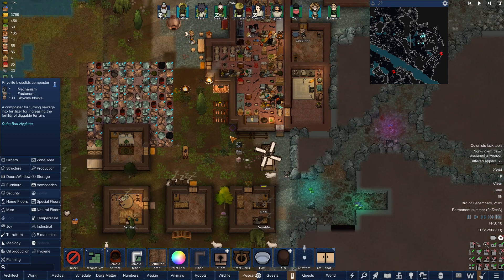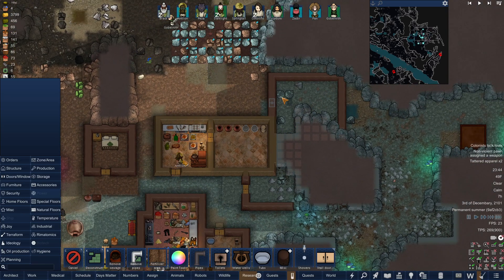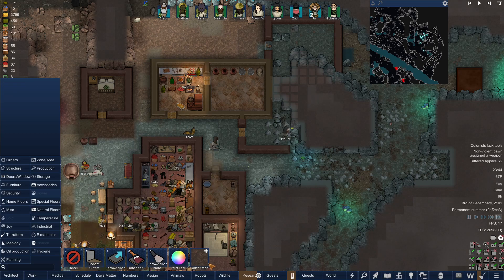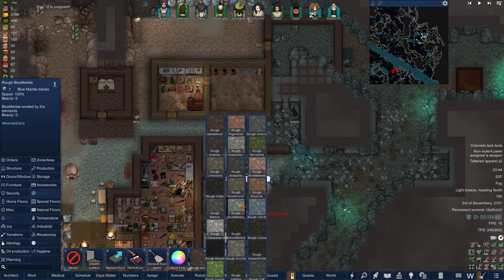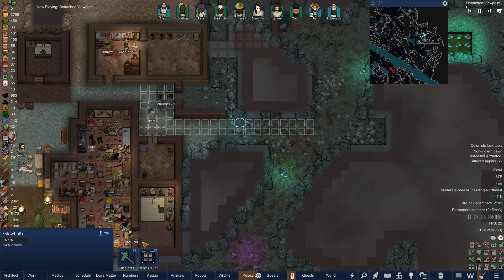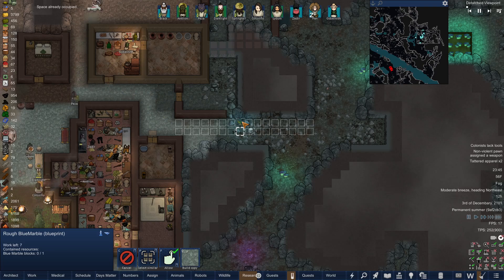Let's go ahead and make one of these. Annual Expo? Nope. I want to also find the Rough Blue Marble — oh, there it is right there. Do this out here. That way we're kind of consistent.